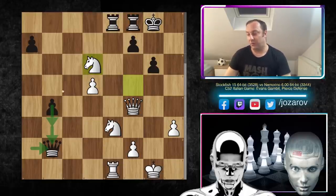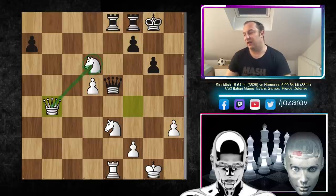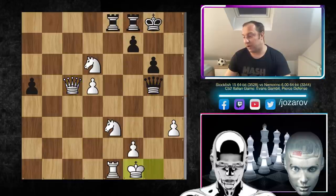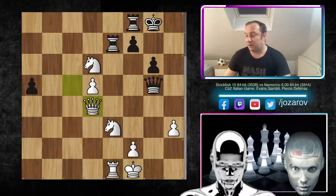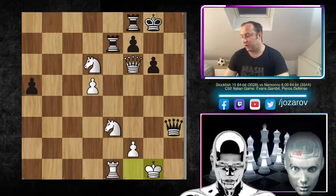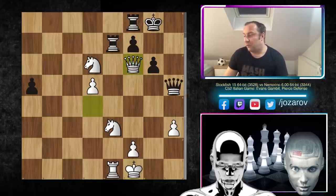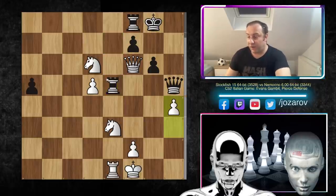Nemorino desperately tries to trade queens with queen to e5. Queen to b4 — a beautiful move protecting the knight on d6. Then a5, queen to c5, a check, king to f1 stepping back, rook to e7, queen to d4, queen to h5, and now queen to f6. Rook to e5 — even if you try queen to h3, king to g1, no checks are possible. Black had one check but now getting the knight into the game and the rook is hanging — black is losing for sure.